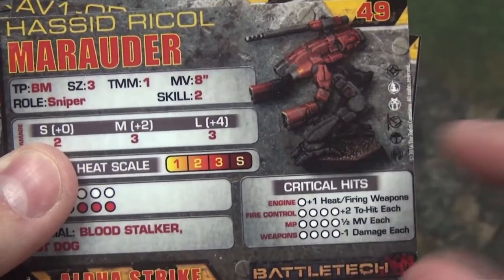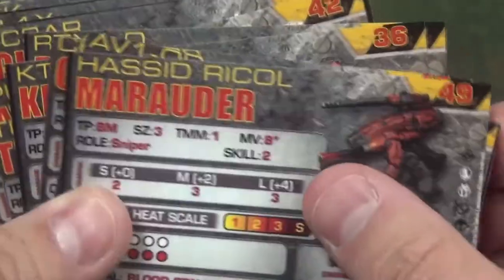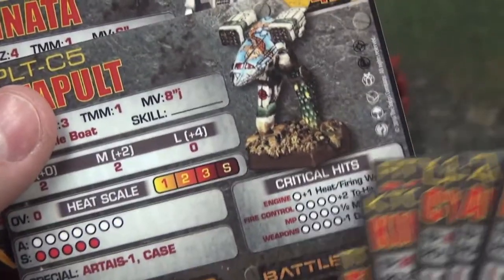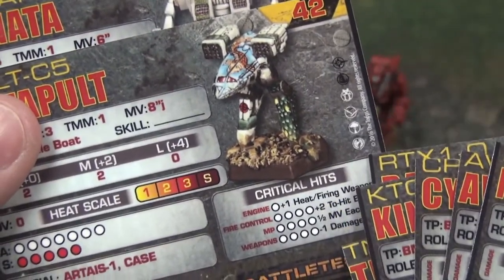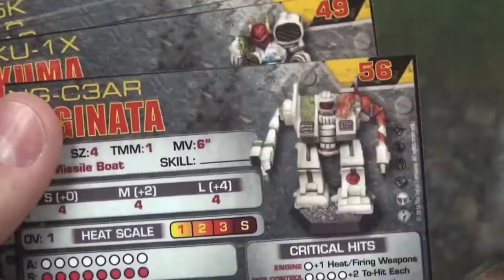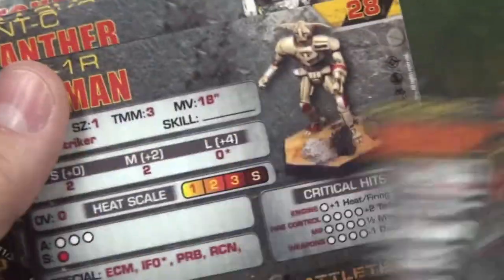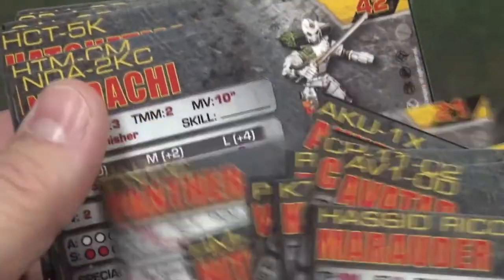That is one thing I failed to point out in the previous video — on the right-hand side of the card, it shows you the availability by era, when these mechs are available. So if you like to play according to the fluff or by era, it's very easy to see what versions of mechs are available in what time period. For me, I just take whatever I think is cool — I abide by the rule of cool, or whatever does the most damage.